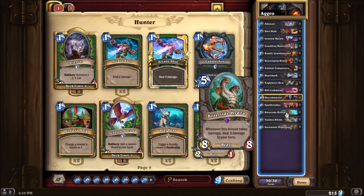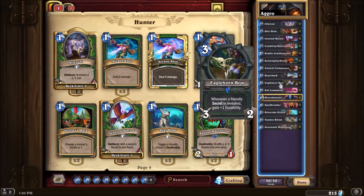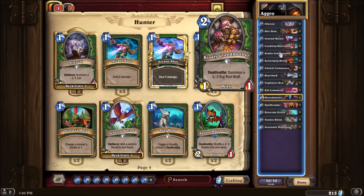You get your Savannah Highmanes, Tundra Rhinos. The only quote-unquote pricier card in the deck is Bittertide Hydra. I like it in there — I used to never play with it, but the format's leaning to be a little bit slower, so now I'm playing two Bittertide Hydras. Also: Spellbreakers, Houndmasters, Kill Commands, Eaglehorn Bows, Bear Sharks, Animal Companions, Scavenging Hyenas, Kindly Grandmother.